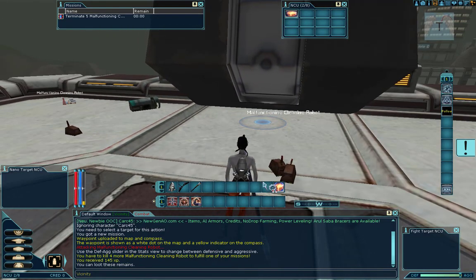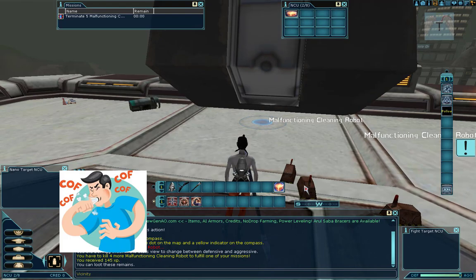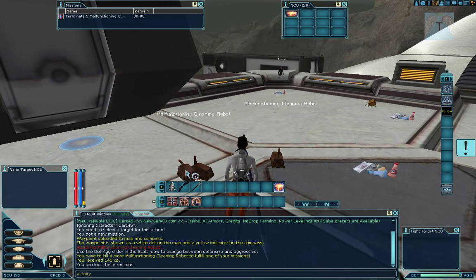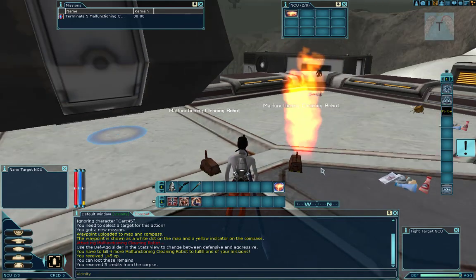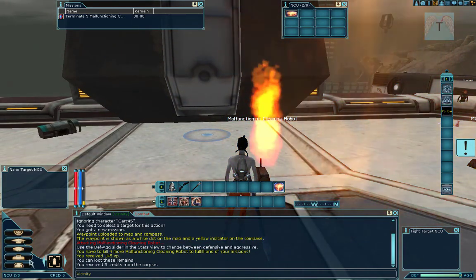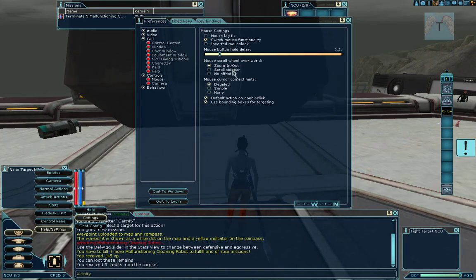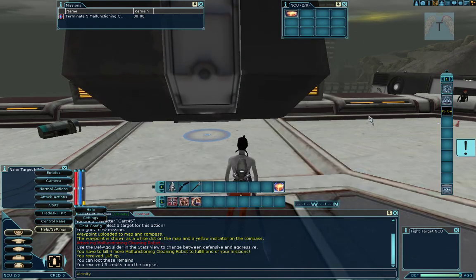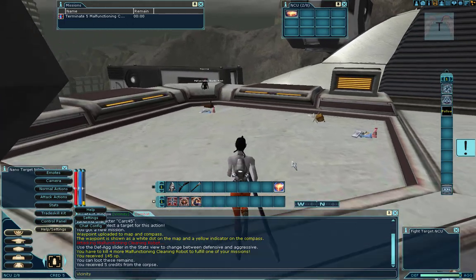After killing the first robot, the chat window tells us how many remain - four more. When you loot, hover over the carcass and you'll see a gear icon; right-click it and a loot window appears showing anything on it. My mouse is swinging around a bit fast and I can't easily adjust the sensitivity, so apologies if that looks rough.